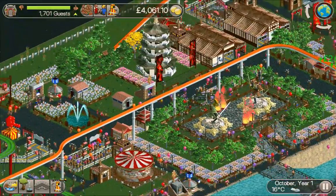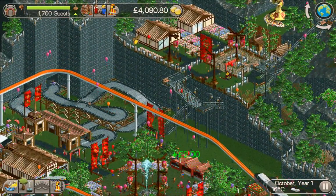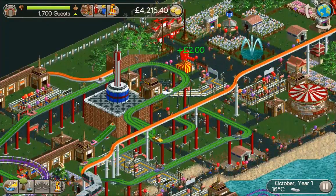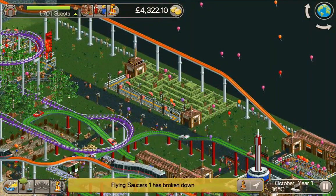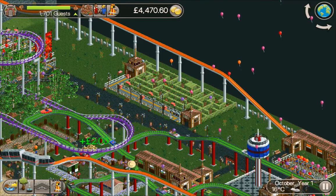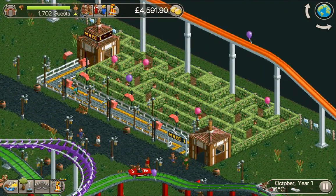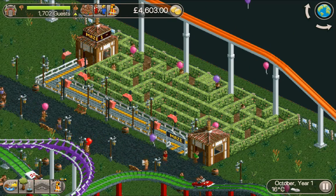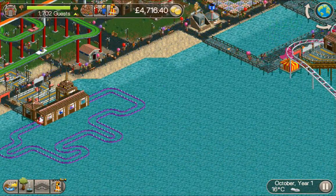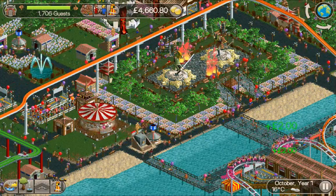I wasn't able to place the entrance and exit any higher so I couldn't go further up with the station, but the guests are loving it by all the crowds gathered there. We've got eight coasters — I've gone for garish color schemes to maybe win some awards. I also fixed the path down by the kiosk and put the no entry sign to stop guests getting lost up there. Not a bad effort for the first year — eight coasters considering we've struggled for money. We've got 1700 guests, we only need 800 more, and we've got the green arrow, so I'll crack on into year two.